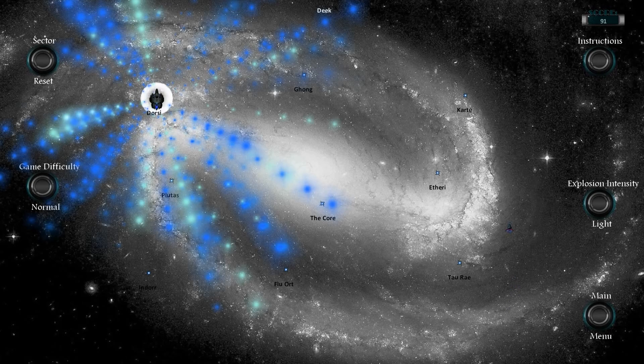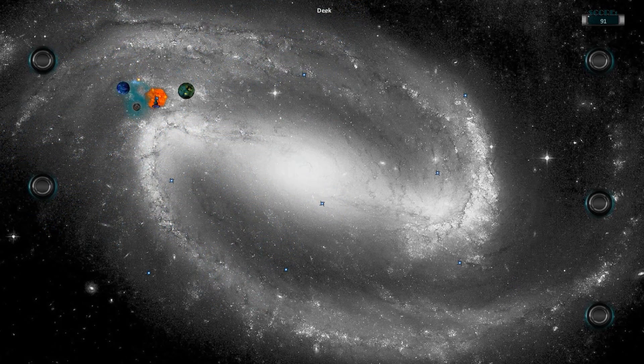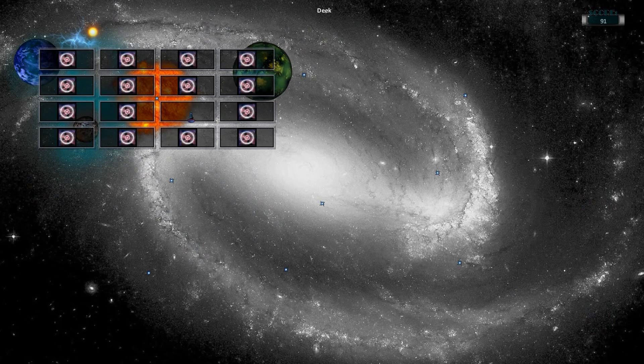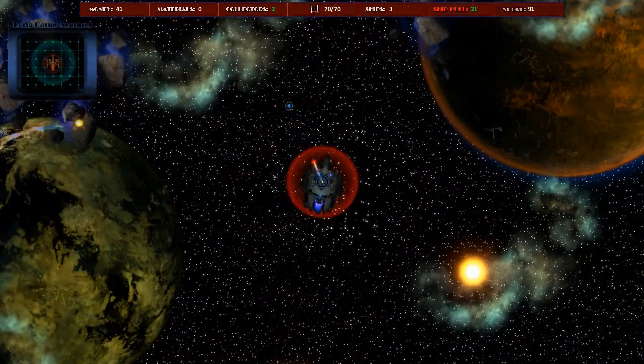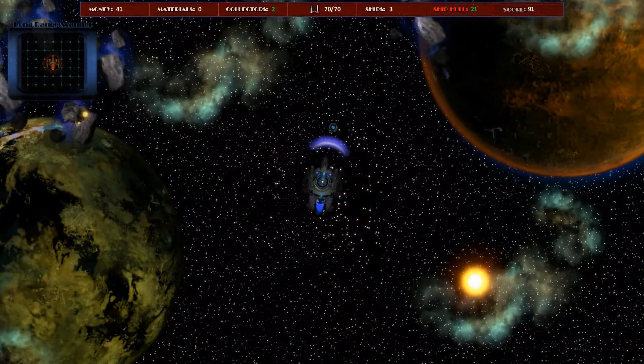Hi, it's David here and this is Deekstar 2. This is the galaxy main page and I've just selected the first solar system. It's a 4x4 grid, 16 sector, and you'll notice I've found the Sun already. I can't actually attack the Sun until I've found planets, and I've found one already.